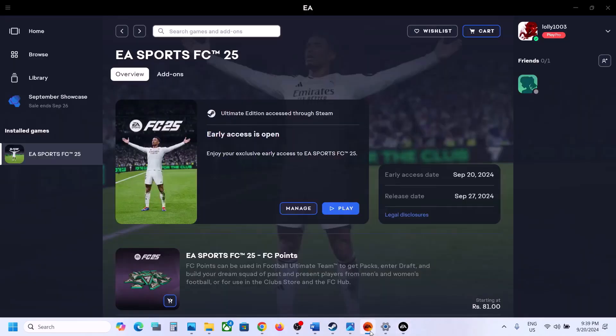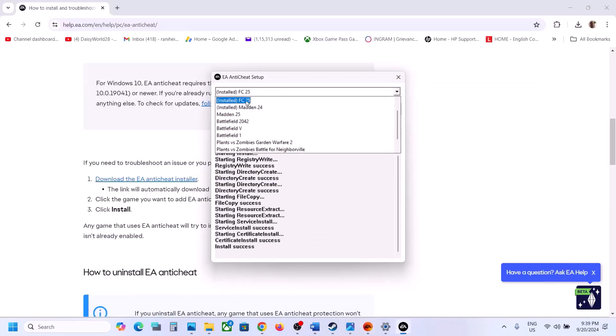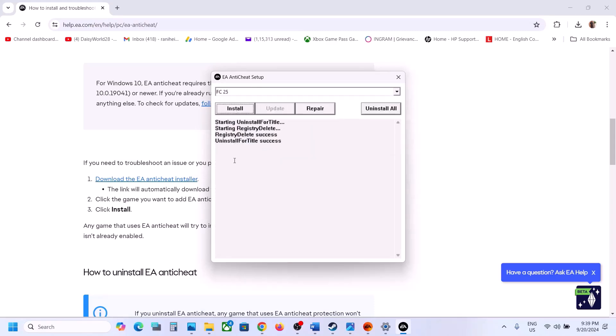Close the tool and launch the game to check. If still not working, select FC 25 again, click on Uninstall. Once uninstalled you will see the Install button — click on Install. Once the install is successful, launch the game and check.